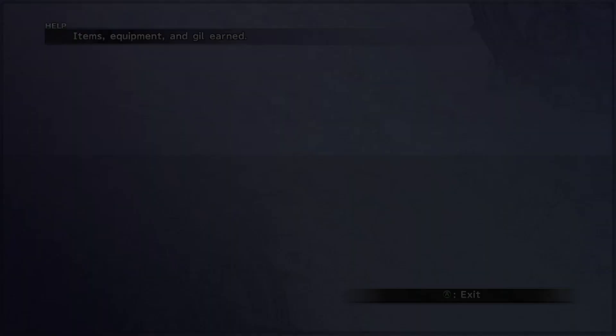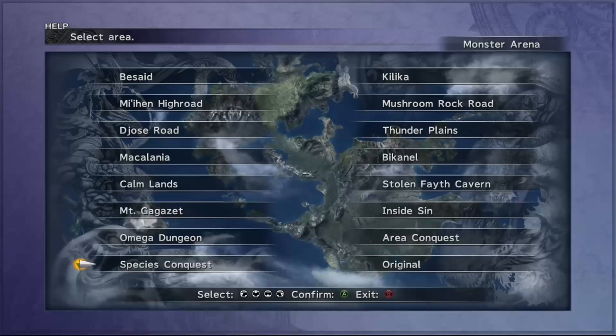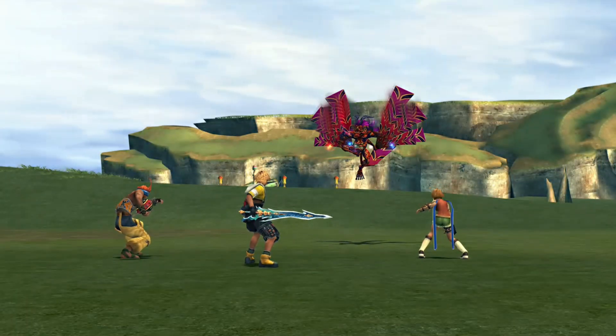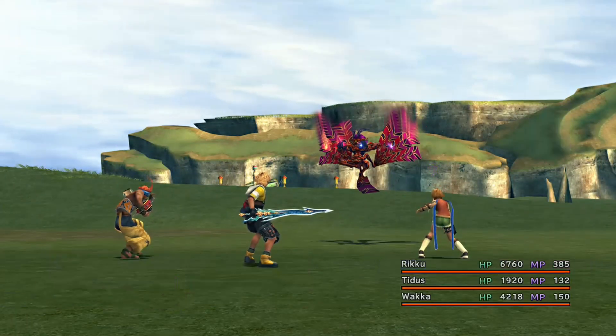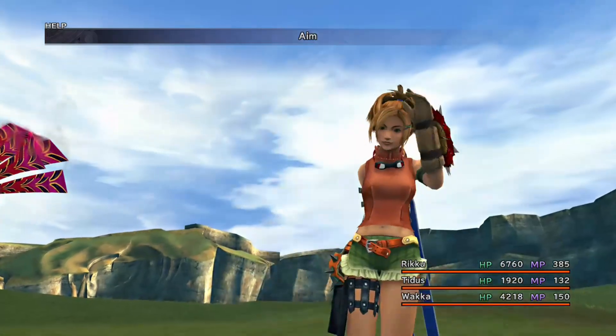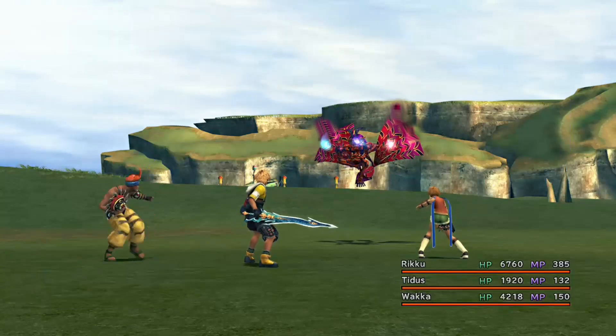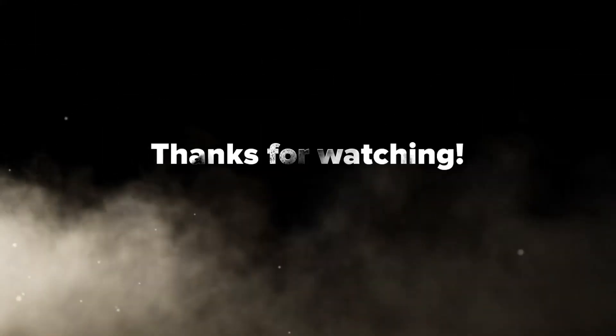So to recap: Strength, Agility, Defense, and Magic Defense are all sorted. Yuna is at 9999 HP, and we've got enough MP spheres to eventually reach 999 MP as well. We're now ready to do one of the worst grinds, which is magic — and that will be covered in Episode 3. Thank you for watching, and please like and subscribe for the rest of the walkthrough.